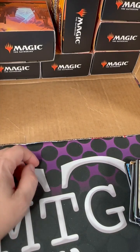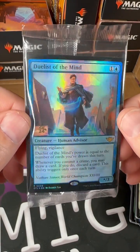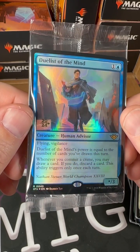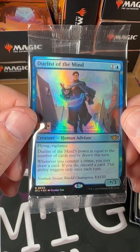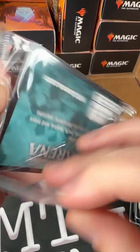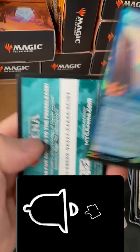It doesn't look like I'm gonna win this value battle — that was not really all that great. We still got the foil pre-release card: Duelists of the Mind. Flying, vigilance — power and toughness equal to the number of cards you draw on this turn. Whenever you commit a crime, you may draw a card; if you do, discard a card. That ability triggers once each turn. I want to make everything broken but they put in this hole.